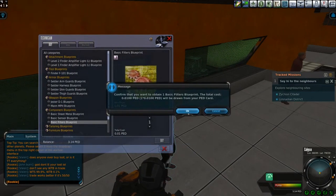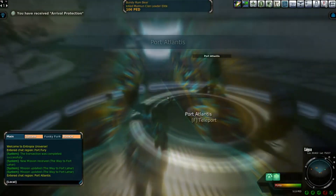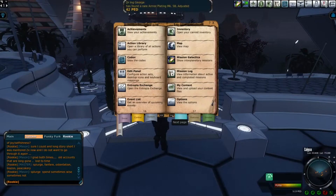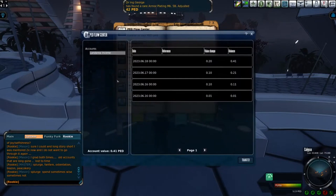Excited with my new find, I use the teleporter and travel back to Port Atlantis. Remembering that I had purchased a few deeds, I look up a YouTube video to figure out how to cash them out. Finding the Pedflow Center, I see that I was actually making a little from the deeds, and so I cashed them out.